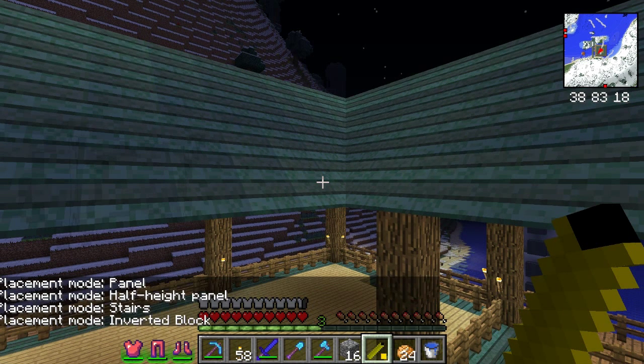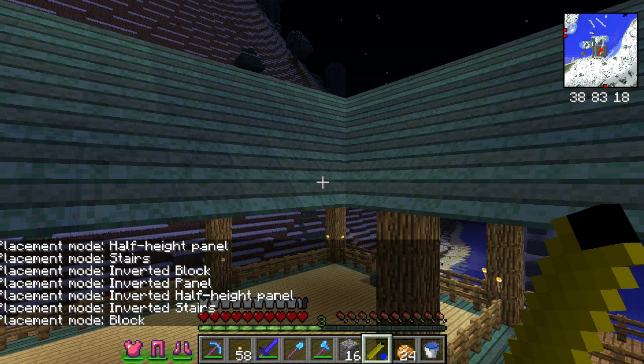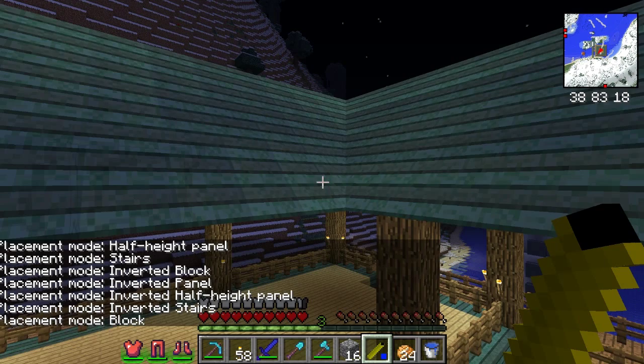Oh, okay — so if you hold down shift and right-click it'll put the pencil into a different mode. You've got inverted, and all that, but I just need plain block mode. I can't hold shift while I place them.